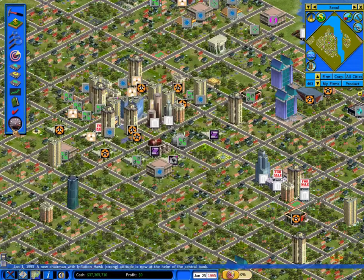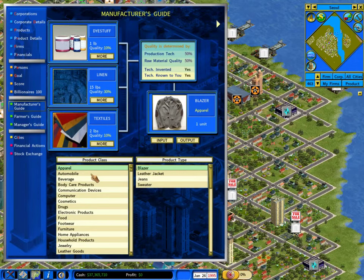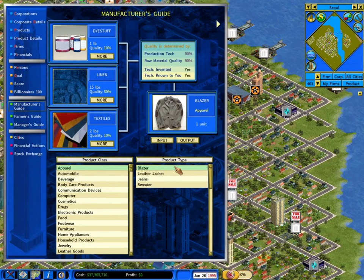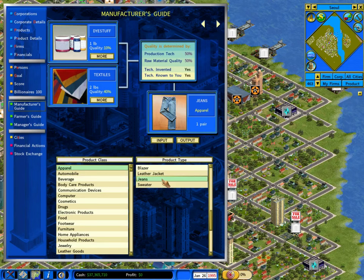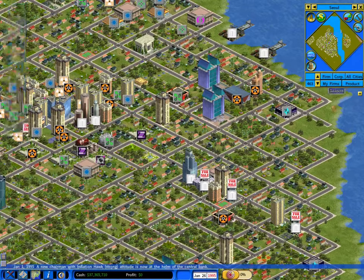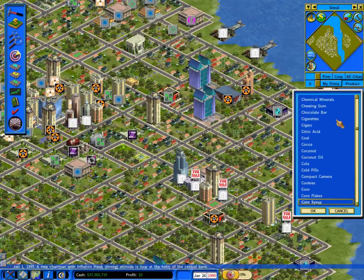Let's get started now. I need to start building a business to stake out a good claim in the fashion industry. I know apparel is my first goal, and leather goods is up next. Looking at what I need to build these products — blazers, leather jackets, jeans, and sweaters — I need wool, dye stuff, textiles, leather, and linen. You can eventually dominate an entire supply chain from mining for iron and drilling for oil all the way through to retail of advanced electronic goods, but for now I'm going to focus on the end products.